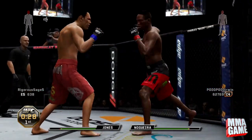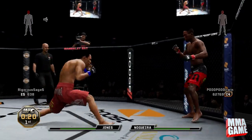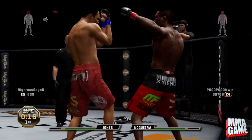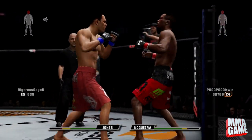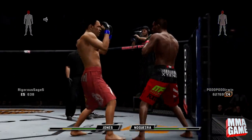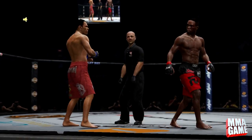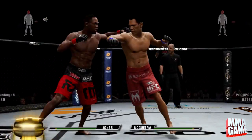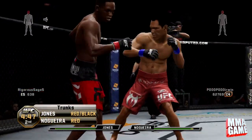When he's on his back on the ground and the other person is standing up, if you hit a kick he'll actually do like a kick as he's getting up. I want to know if anyone knows if it's possible to actually knock someone out or rock someone with that, because if so that would be pretty insane.